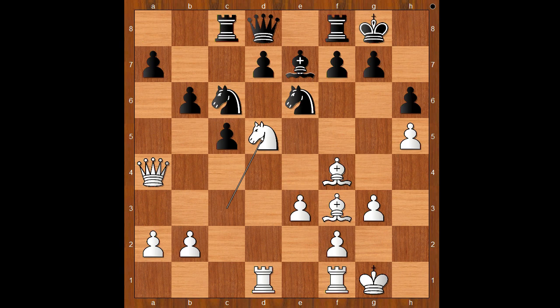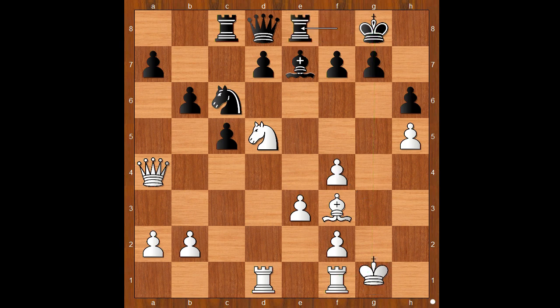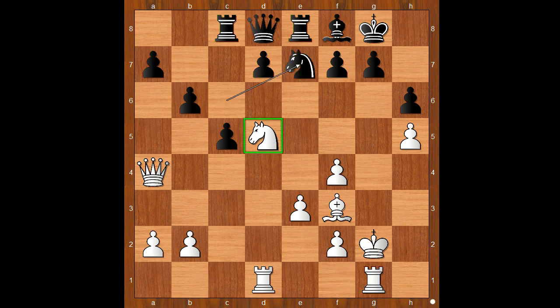Knight to d5, knight takes on f4. White to move — how would you recapture? Most players would play queen takes knight on f4. But Carlsen played g takes on f4. Why? The idea behind the move is to bring the rook to the g-file and attack the black king. The game continued: rook to e8, king to g2, bishop to f8 defending the g7 pawn against future troubles, rook to g1, and knight to e7 challenging the monster knight.